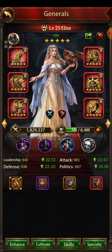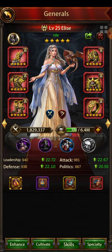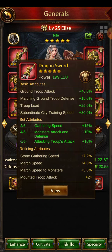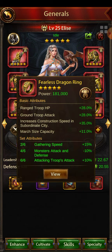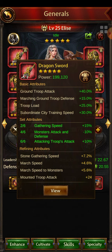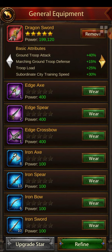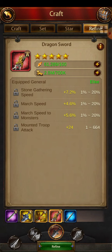Super refining costs a lot of gems. I'm going to do it for LC. This is my dragon sword. I do super refining for the main weapon — whether a sword, bow, axe, or spear — and also for the ring. I'll start with the sword. LC is a ground general, so I need to make all the refinings get ground troop attack stats.